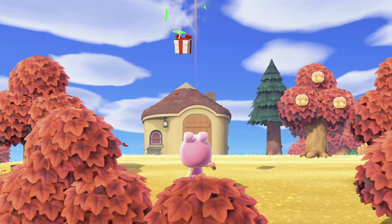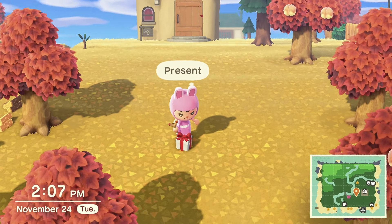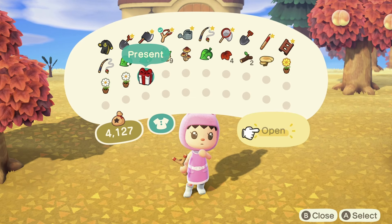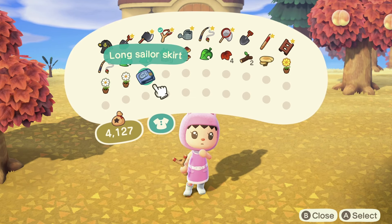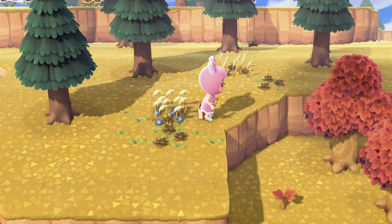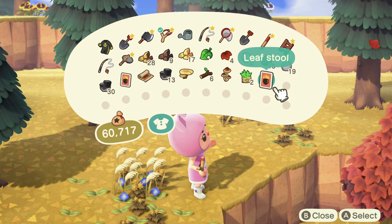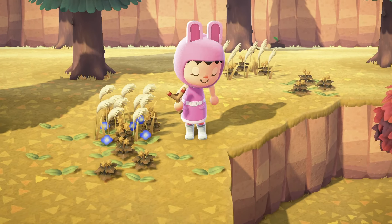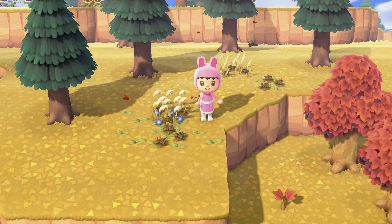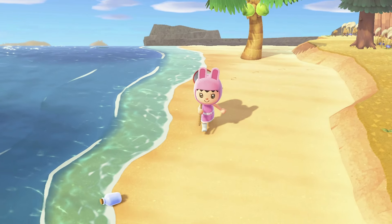Something people don't realize the importance of when they begin are balloons and DIY recipes. As soon as you get a slingshot, hit down every single balloon. I've gotten up to 30,000 bells in a balloon before, and if you hit a lot of them you'll collect bells quickly. You can also get supplies, furniture, and DIY recipes from balloons. DIY recipes are important because you want to expand your collection so that once you get to terraforming, you can make decorations for your island.